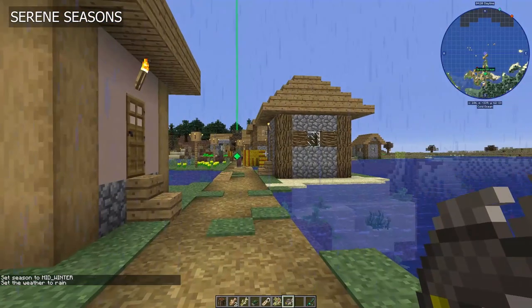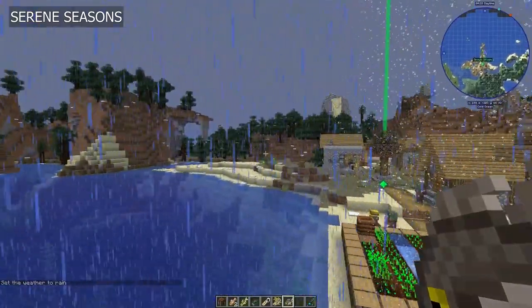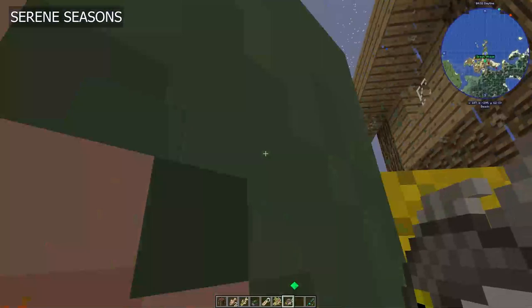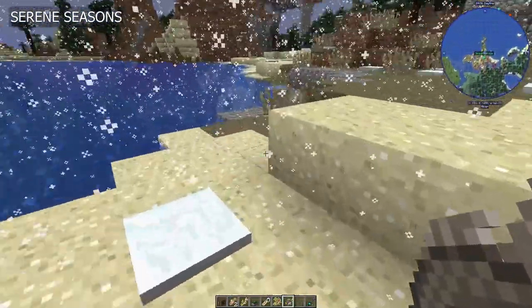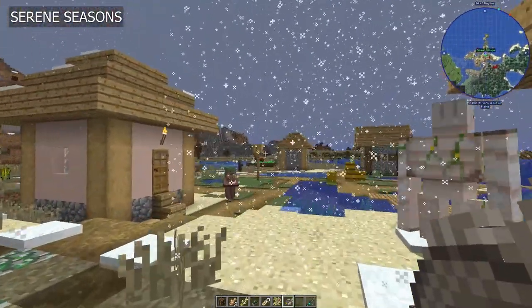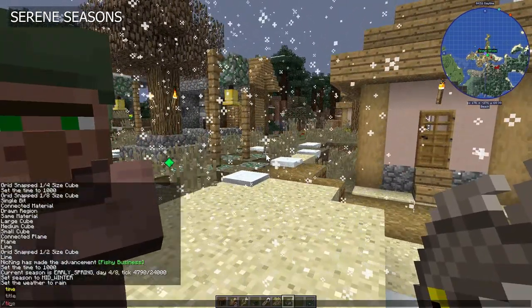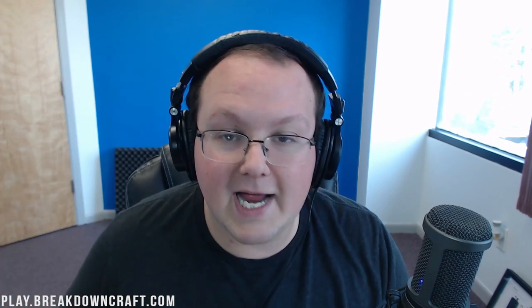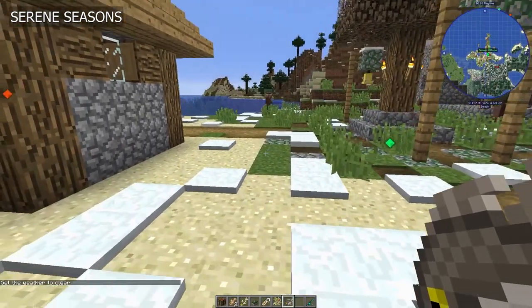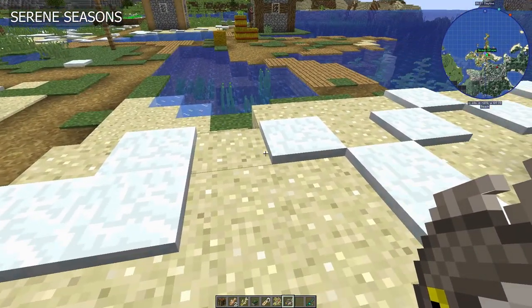Seasons change how different things happen in the game. Not only does it change the colors of blocks — for example, grass looks more dead in the winter than in the summer — it also changes how farming works. You're not going to be able to farm as much in the winter as you will in the summer or spring, and you might have trouble farming in summer because it's so hot compared to spring and fall. It also changes weather: plains biomes get tons of snow in winter, birch biomes get tons of snow, and the water in these biomes freezes because the temperature changes. You'll also get more rain in the spring than in summer.